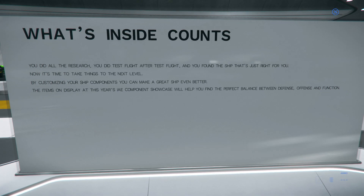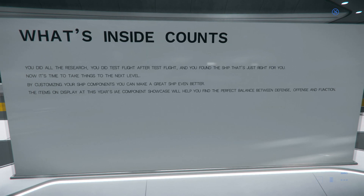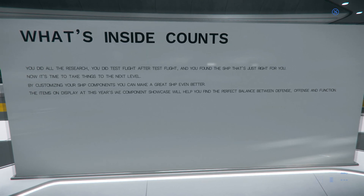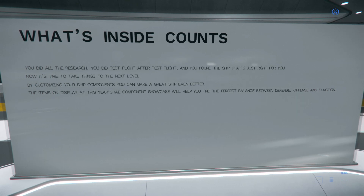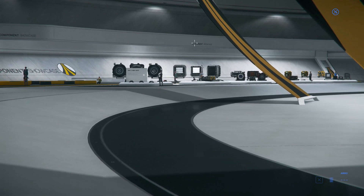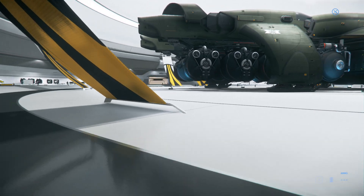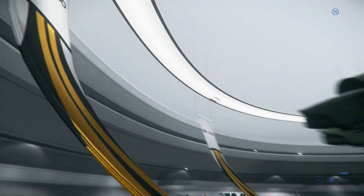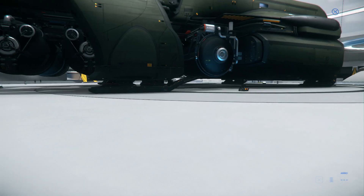You did all the research, you did test flight after test flight, you found the ship that's just right for you — now it's time to take things to the next level by customizing your ship components. The items on display at this year's IAE Component Showcase will help you find the perfect balance between defense, offense, and function. There are supposed to be lots and lots of components, and eventually we will see them actually getting slotted in ships.